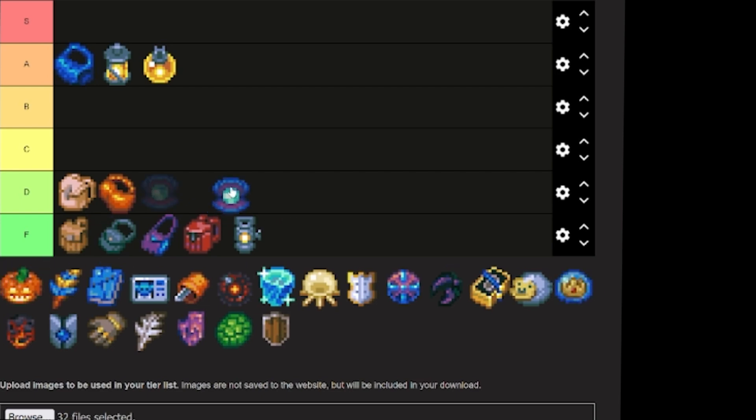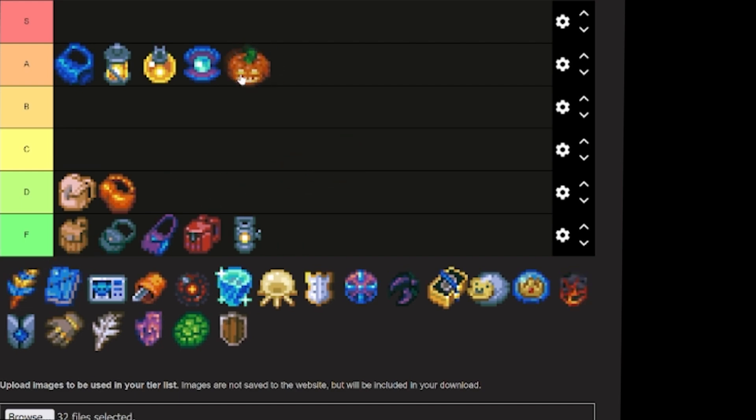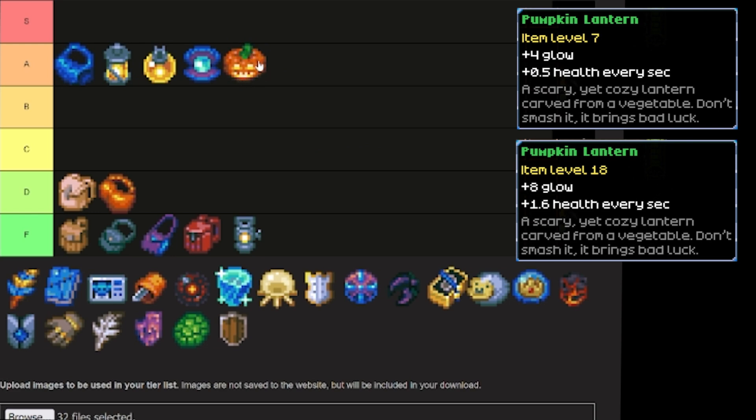Now we've got the Pearl Lantern, going into A tier. Even though the upgrades aren't exactly the highest, it is a much higher level item, so you don't have to upgrade it as much to get to those higher levels — it is worth upgrading to level 18. The Pumpkin Lantern is also going into A tier, as the hit point regeneration you get from it is pretty good. If you need a little bit of HP regen, you can put this on and it's not going to hurt. I could argue that maybe it should be B tier — hit point regeneration versus raw hit points is an argument people can make. What do you think is better: extra raw hit points or more hit point regeneration? Leave a comment below and let me know your thoughts.